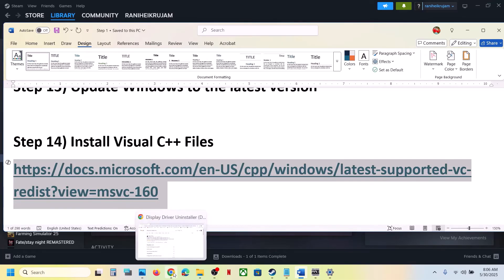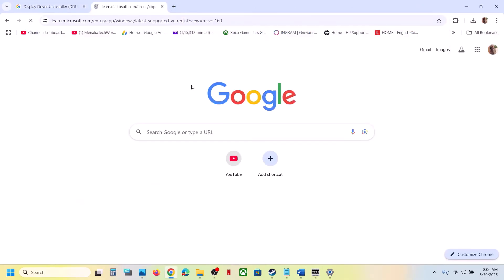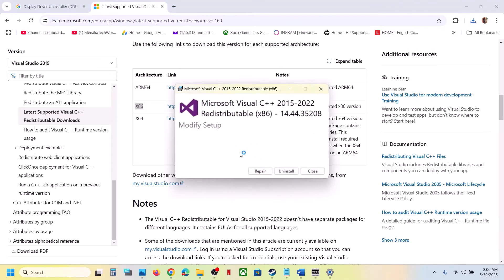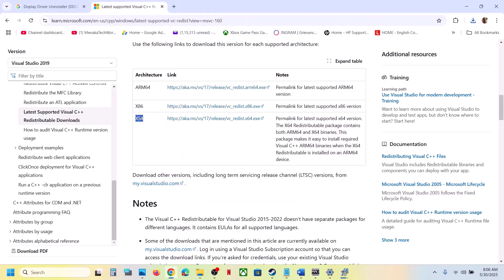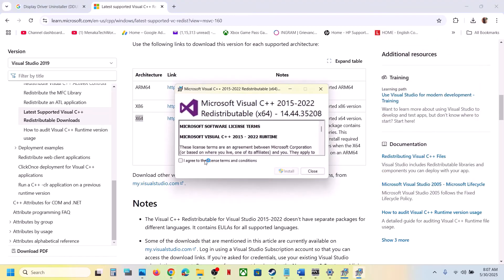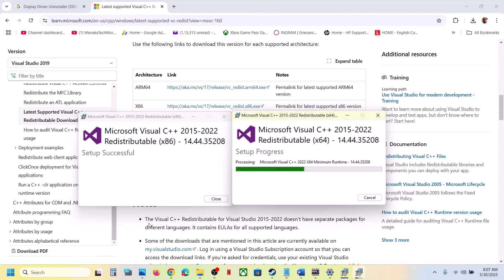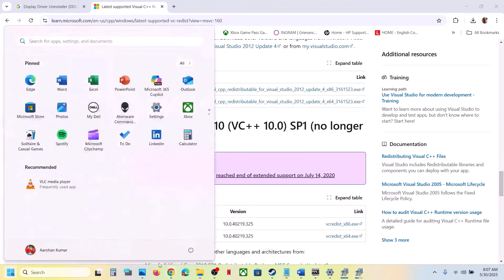The next step is to install Visual C++ redistributables. The link is provided in the video description — open it in a browser and it will take you to the Microsoft website. Scroll down and download both the x86 and x64 files. Run each exe file. If you see a Repair option, click Repair; if you see Install, put a check and hit Install. Click Yes to allow for both files. A restart is required after installation — restart your computer and then launch the game.